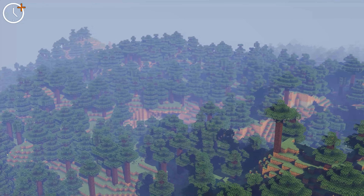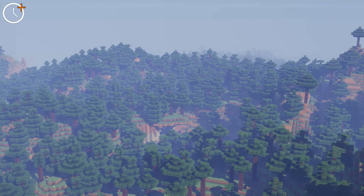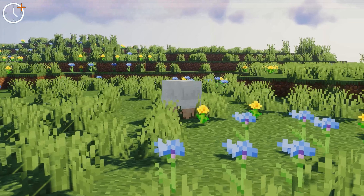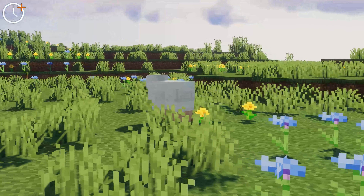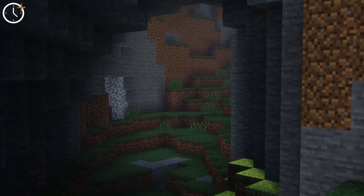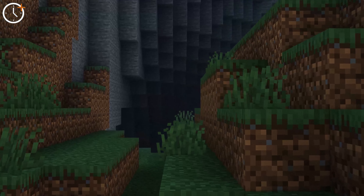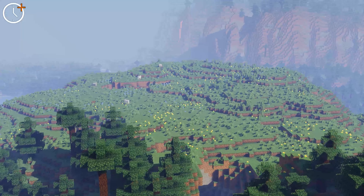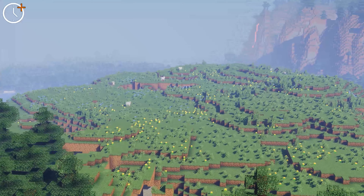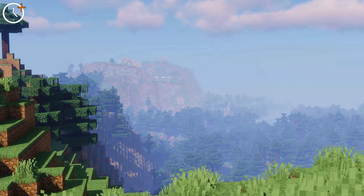I've actually added data packs into this world just as a quality of life thing so I can improve and make things a little bit faster for myself. The four data packs I've added are: one will stop endermen from actually picking up blocks, one will stop creepers from destroying blocks, one will make the leaves decay faster once the tree has been cut down, and the last one will give all the recipes that I need for Minecraft so I don't have to stop and look at a wiki. The last data pack is a day counter so you can see how many days progress as the video goes on.